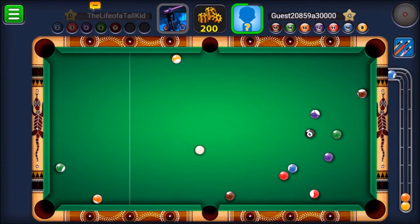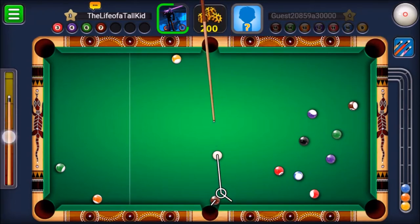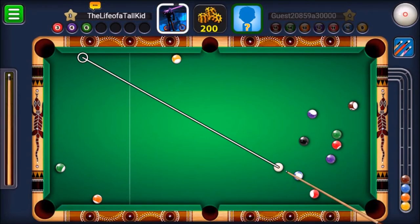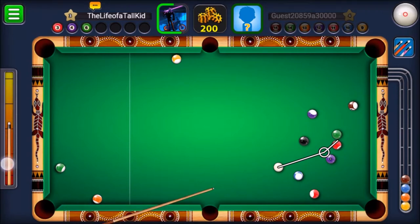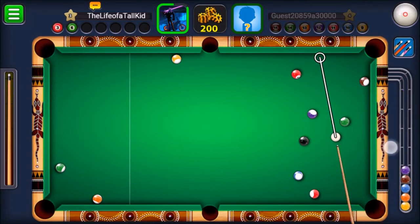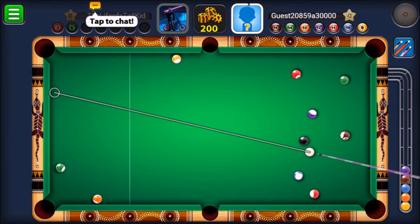Oh, I was thinking that was gonna go in. Nice — he hit one of my balls in. Two that brown one right there. Let's see if I can make this in — I feel like a two is not that hard. Oh man, I got three balls lined up right there, no balls on the left-hand side. Maybe I can line up this purple one right there. Come on, come on — yes! Almost hit mine in, almost hit his in.